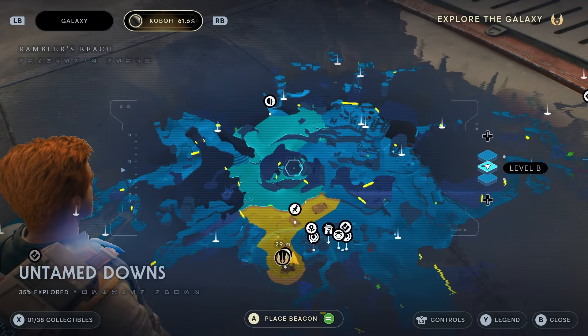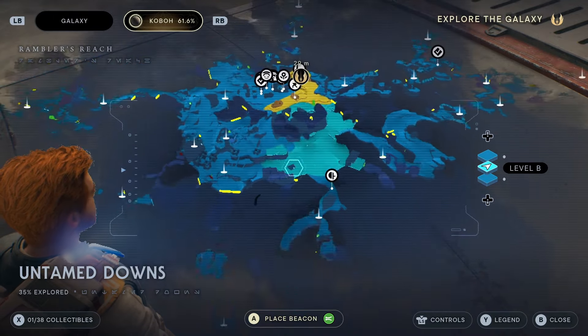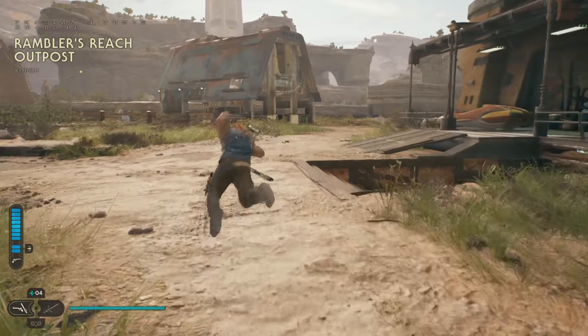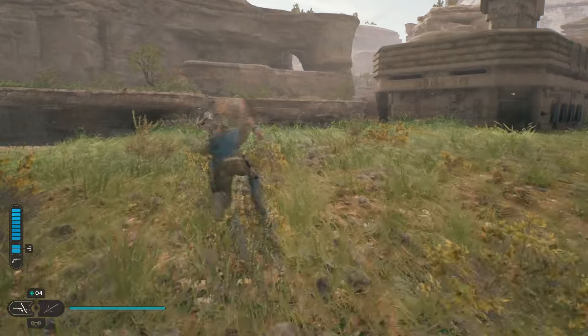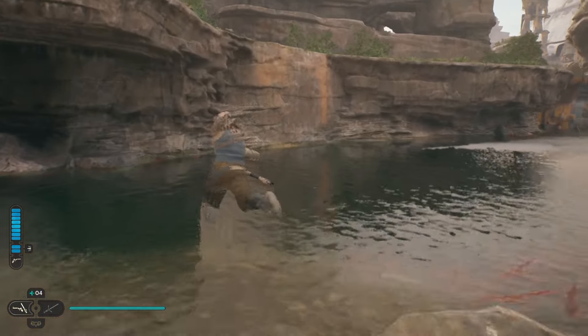I'm going to show you how to get there from the settlement. It's south of here, all the way over here. In order to get there, I'm going to do this dash jump because it's the fastest way to move. So you're going to head over this way and you'll see this part on the wall right here that you can climb up. You're going to have to do this in order to get up to where we need to go.